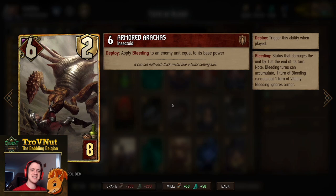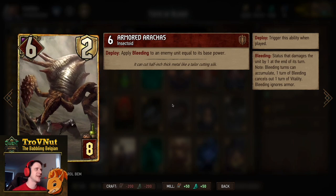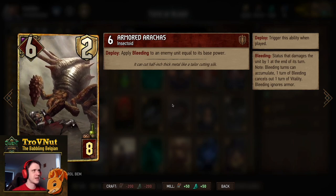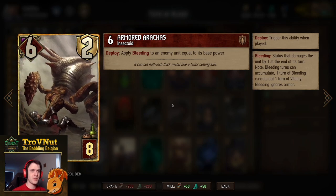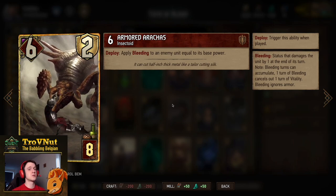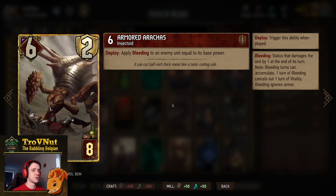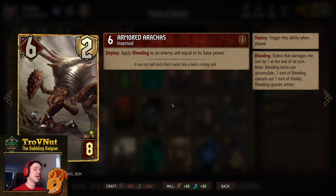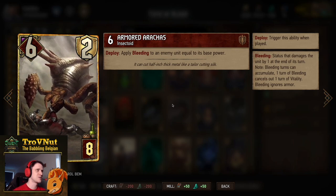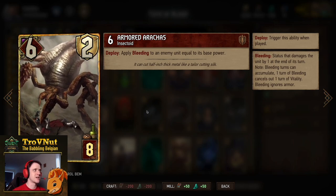And then the Armored Arrakas. I'm biased about this card of course, because this is the card I got to reveal way back when it was introduced. Six power, two armor for eight provisions. On deploy, you apply bleeding to an enemy unit equal to its base power. So if you put this on something like Savalo's Frightener, which has 12 base power, you add 12 points of bleeding on that card. If you also had a Fleeter or two on the board, those cards will go up by 12 points — a very, very powerful combo piece. Armored Arrakas is still badass.